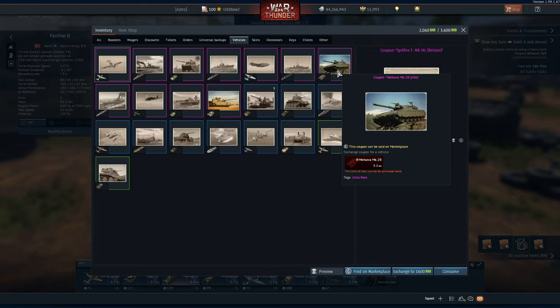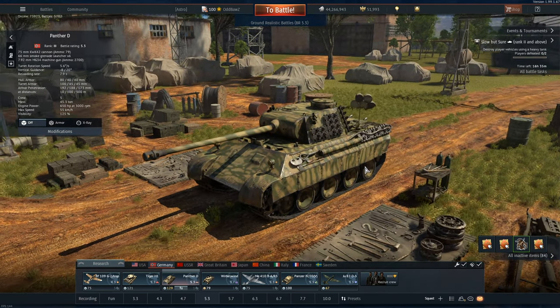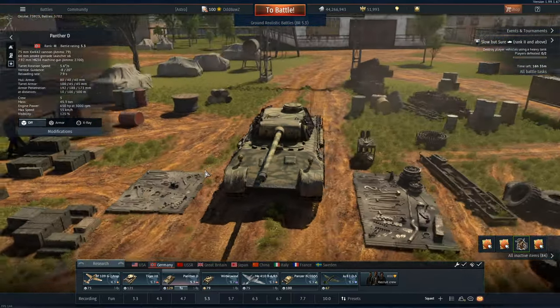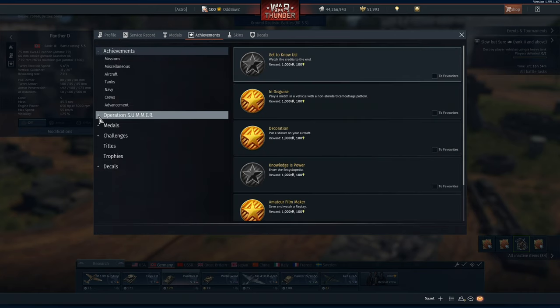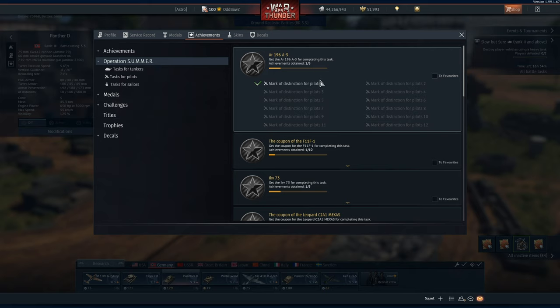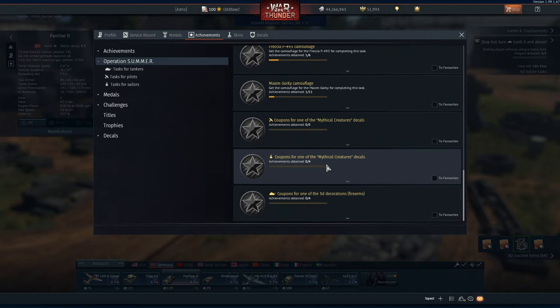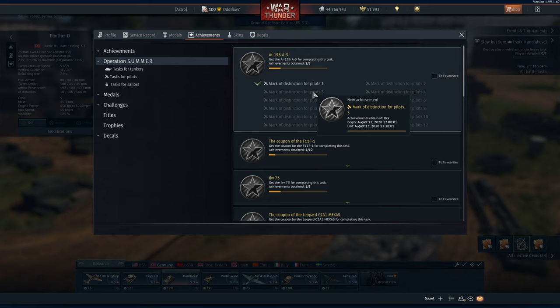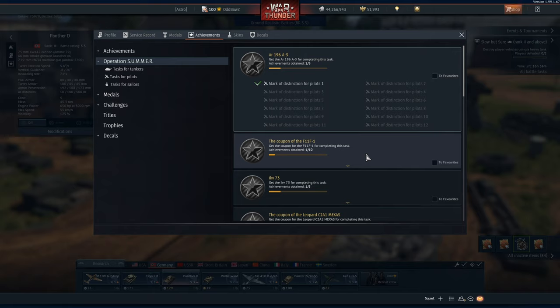There is way more than a thousand dollars worth of coupons here, and it's going to be even more by the time we're done with this one. The first thing we're going to do is look at what the event is and which achievements we're going to go for. Click on your player profile icon, click on achievements, and open up the Operation Summer tab. Here are all the achievements required to get all the marks of distinction. Scroll down to see all the different vehicles, camouflages, decorators, and decals. All of these marks of distinction are based off of two days' progress — each one is dated, and you need to complete that task within each date. If you want to get the F-11 or the C-2A1 Mexas, you need to collect 10 of these.